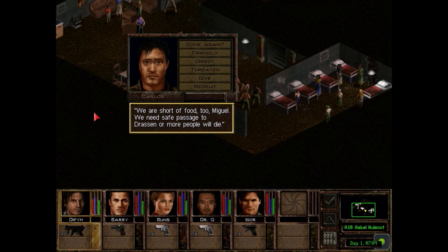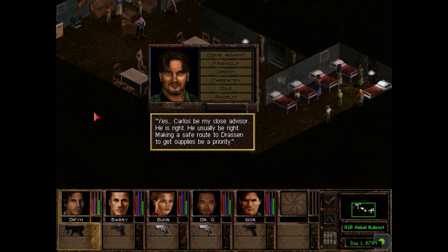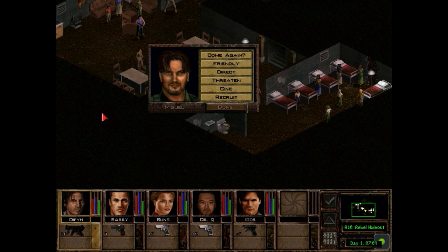Miguel continues: 'We are short of food too — we need safe passage to Drazen or more people will die. Making a safe route to Drazen to get supplies is a priority. If you can remove Deidreanna's forces from your path, there is a priest in Drazen named Father Walker — he'll be sympathetic to our situation. Find him and tell him no more than you need to.' So Miguel seems a reasonable gentleman who realizes our cause is to help his cause — which is a good thing. We don't want to be fighting rebels and Deidreanna at the same time, even though the rebels are severely depleted.